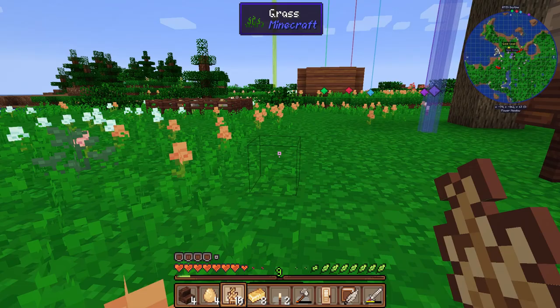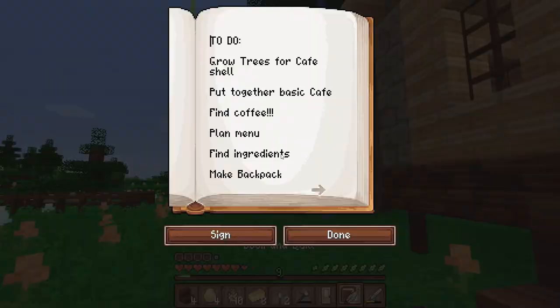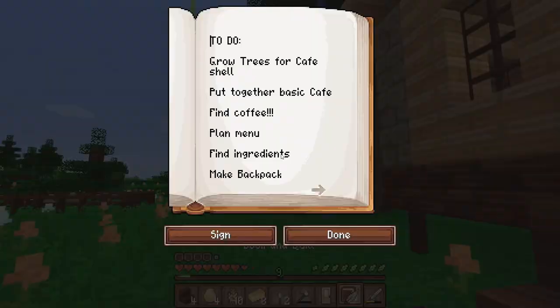So upstairs then. Where's my book? Let me see what was on the plan. Grow trees — okay, we can tick that off, we'll just do a little smiley face, that means we've done it. Put together basic cafe — I've more or less done that, the basic shell is there.